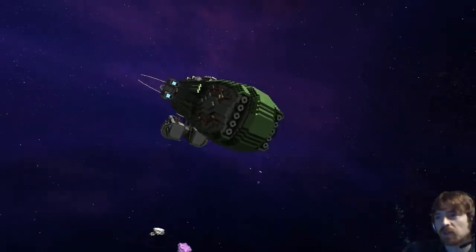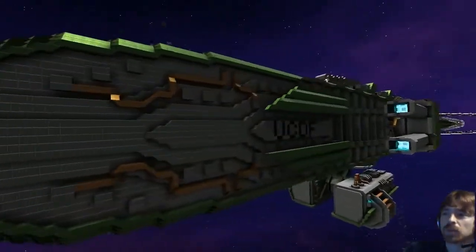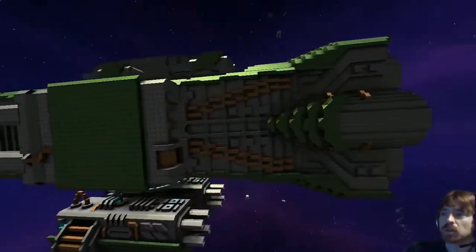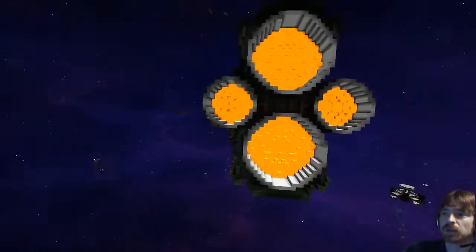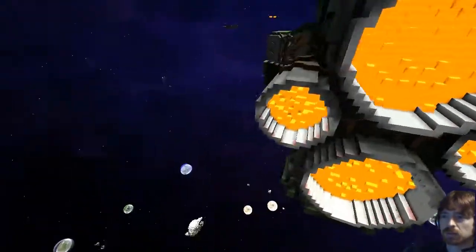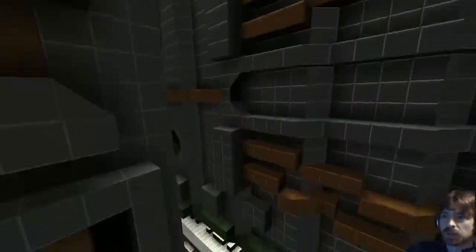Beautiful ship. Does it have an interior or is this like a warship? It has an interior. Where's the door? It's a bit hidden. Is it near the back or the front? Near the back, behind the side cuts.